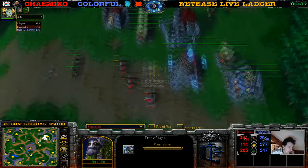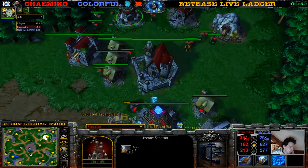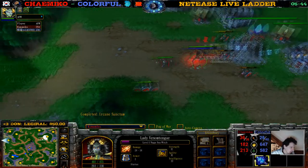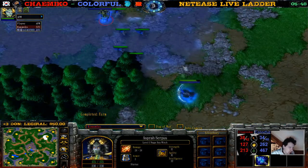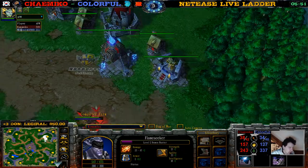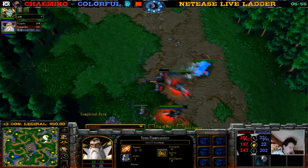Two militia guys — he's going with Rifle-Priest. Rifle-Priest is more of a one-base play, which makes sense when you go Naga first. You don't go for the expansion at tier one; you get the Archmage.